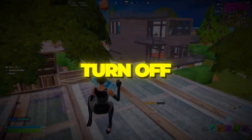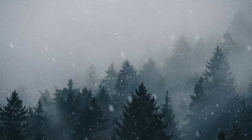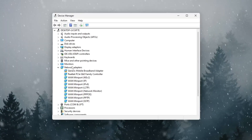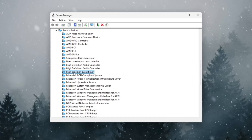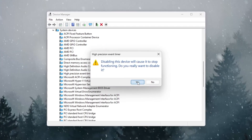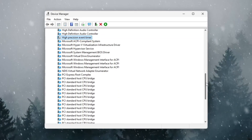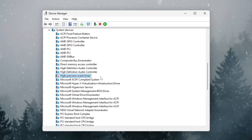Step 6: Turn off HPET to stop stuttering and FPS drops. To disable it, right-click your Start menu and select Device Manager. Scroll down and expand System Devices, then find High Precision Event Timer (HPET) in the list. Once you see it, right-click it and select Disable. By turning off HPET, Windows will stop using this outdated timer system, and you'll notice smoother animations, more stable FPS, and faster input response while playing Fortnite.